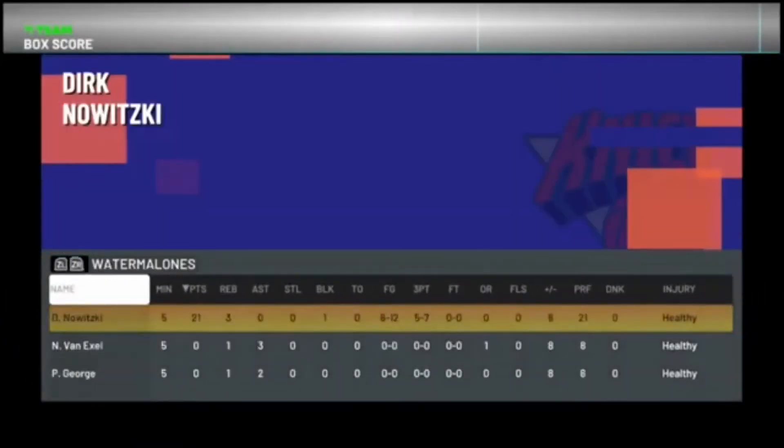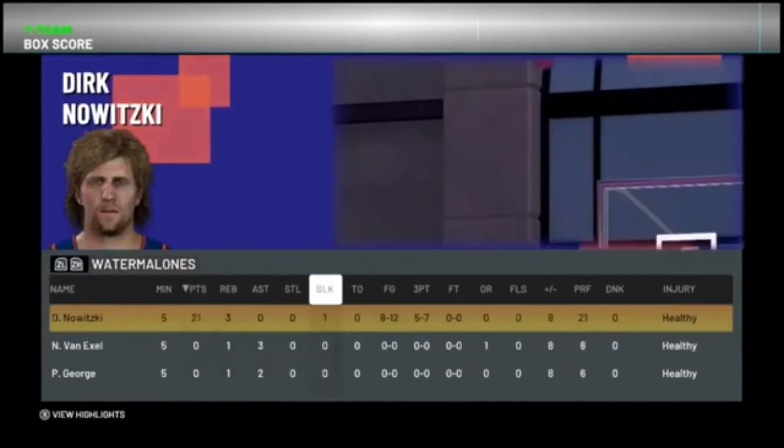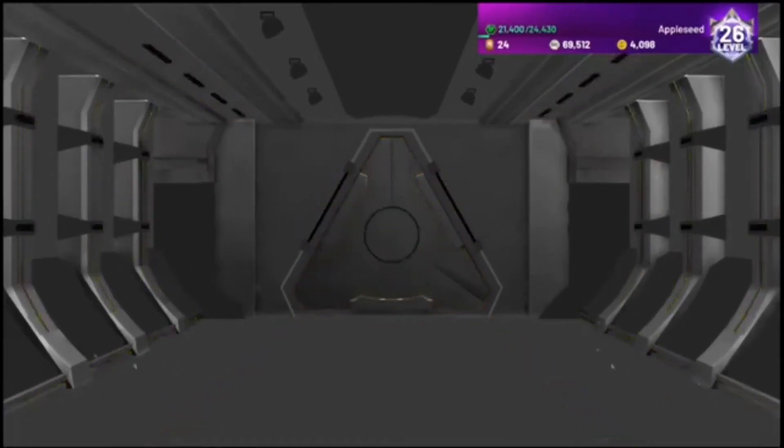All right, let's take a look at the comparisons. Dirk had every shot — he was 8 of 12 from the field, 5 of 7 from three, 21 points, 3 rebounds, a block. We opened the vault — nice.